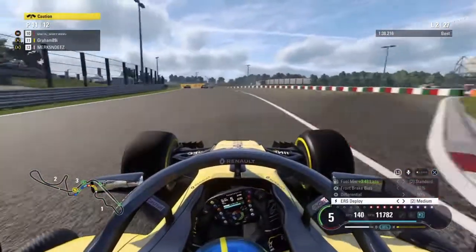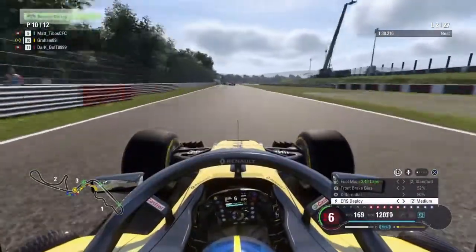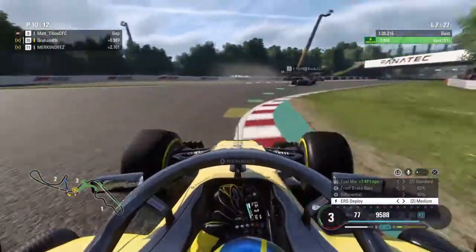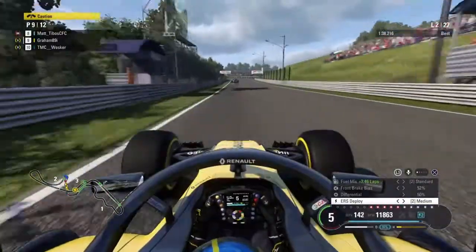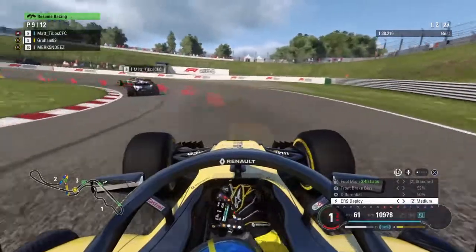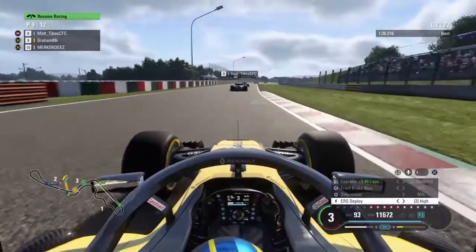On lap two, Bolt goes — big shock there. Matt on the left hand side rejoins and he's just in front, just behind Swanee. There goes Wesker, pushed off by Joe's lag — there's another position open. We're open to some points already, not that that's hard with how few drivers are left, but just trying to stick with it.